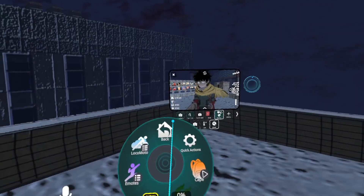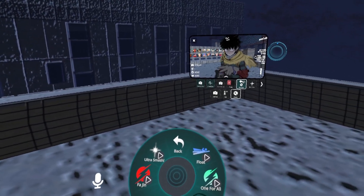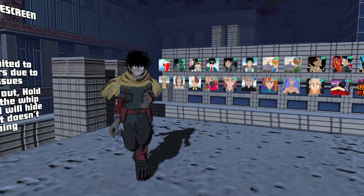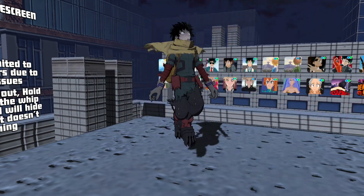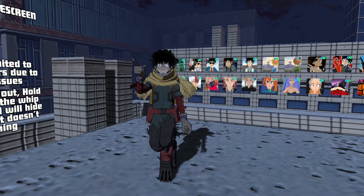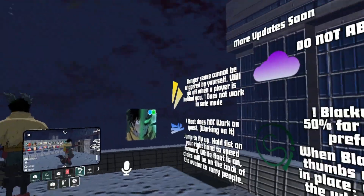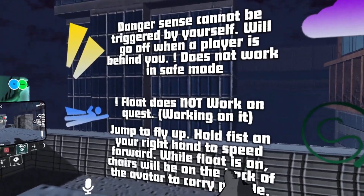Then we get to the main part: the quirks. Under 'New' we have Float and Ultra Smash — Ultra Smash is actually new, they must have updated that. When you hit Float, it moves Deku's legs into the float pose. The flying here isn't the look-direction style where looking up moves you up; instead, to go up you press the A button. There's also a sign on the right explaining the abilities — it notes that Float does not work on Quest and they're working on it.